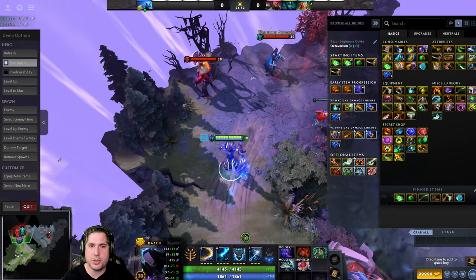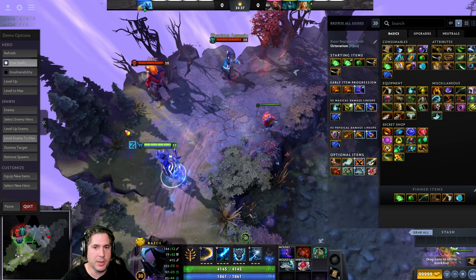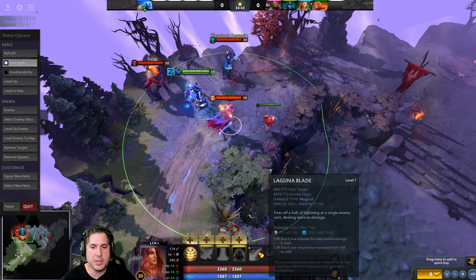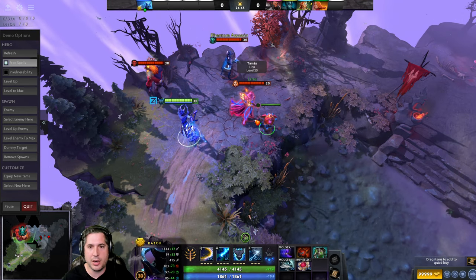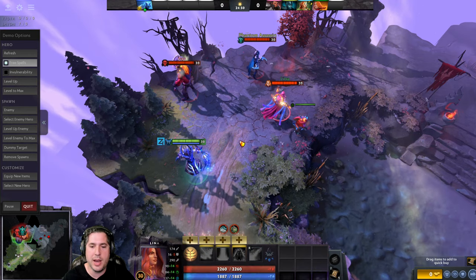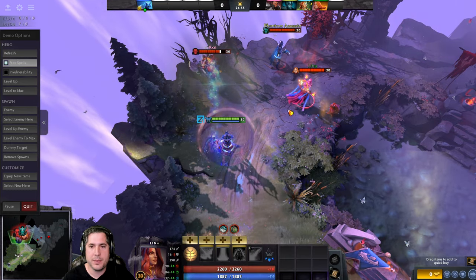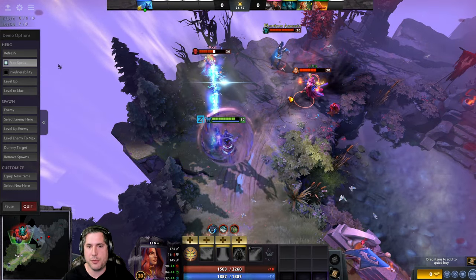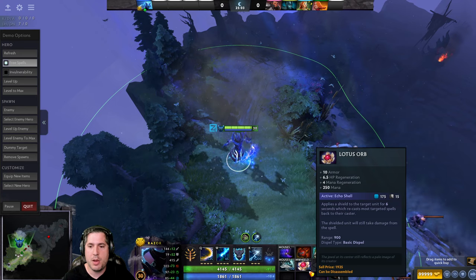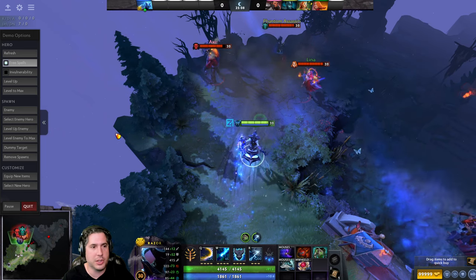You can also go Lotus Orb. Let's say you have a single-target disable like Alina's Laguna Blade, or a Hex from Shadow Shaman or Lion. What you can do is cast Lotus Orb on yourself or on others, and when Alina casts her spell it reflects back at her. So you still take the damage of the cast, but Lotus Orb will actually redirect the effect back to the opposing target.